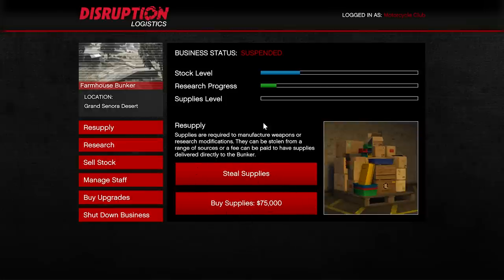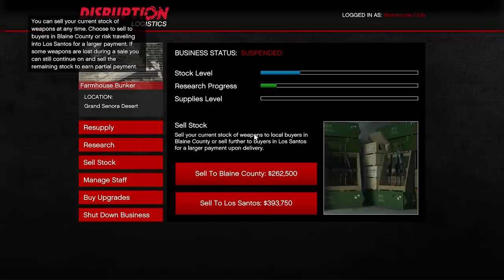If you do end up buying them, then you have to wait for them to actually get delivered to your bunker. Stealing the supplies is preferred — I would recommend that. And then once you have a good amount of stock, you can go ahead and sell the stock for whatever amount of money. I have almost 400k worth.